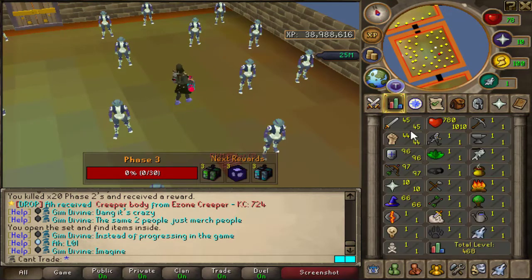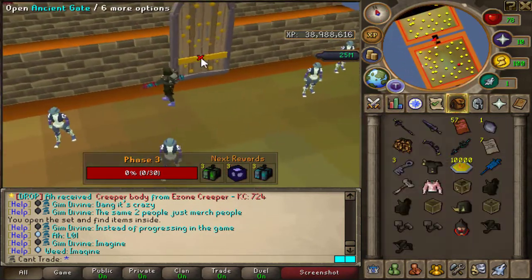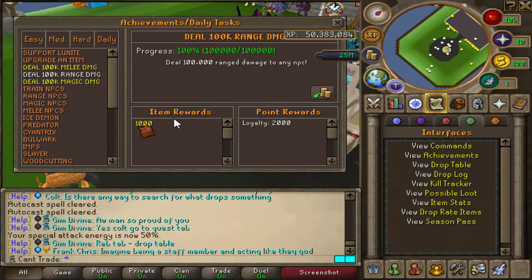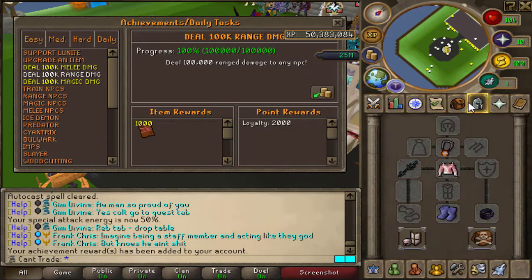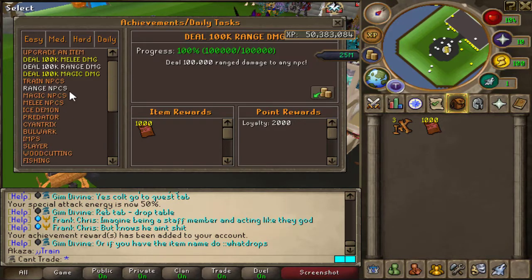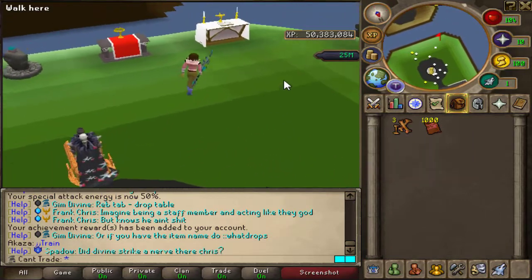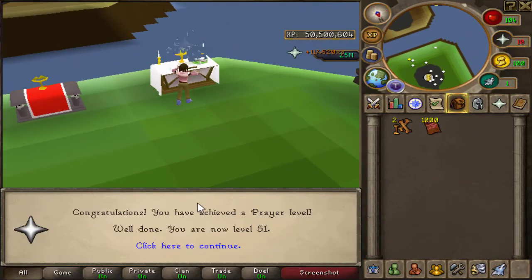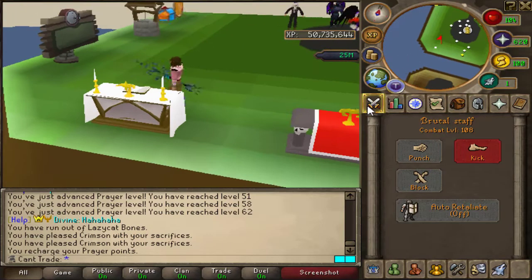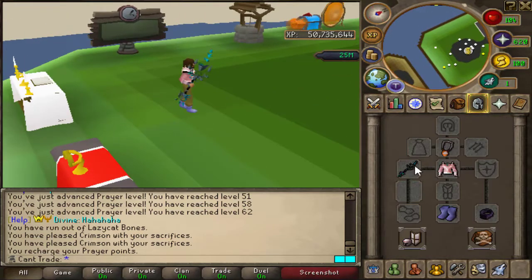We're at 97 range, finishing off to move to the next area before starting melee and magic. Got an achievement for dealing 100,000 range damage and claimed 1,000 PVM tickets. Used three lazy cat bones — they give 100k prayer XP each, which is insane. We hit 100 range and 100 HP, so now let's see what we can do with the staff.